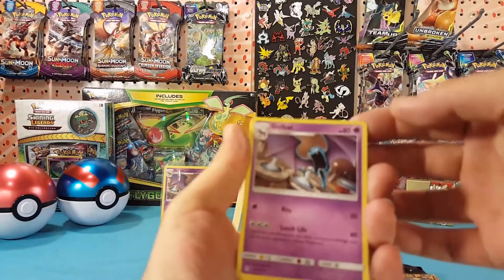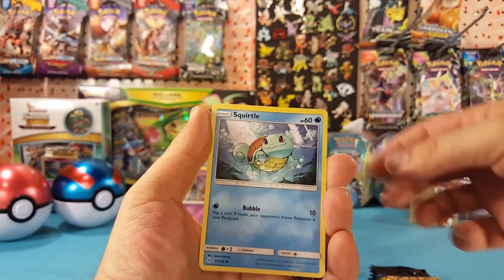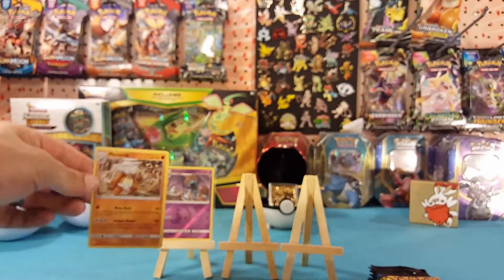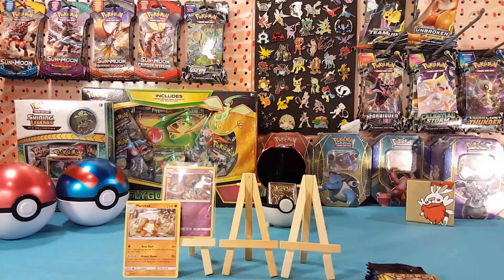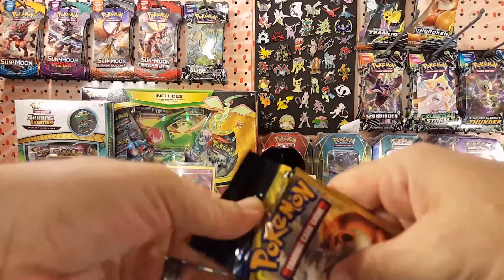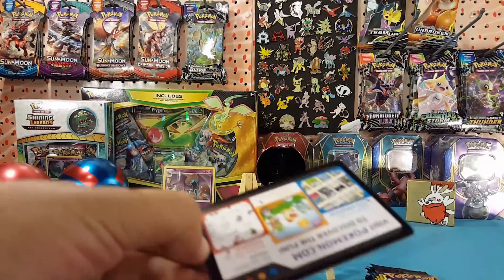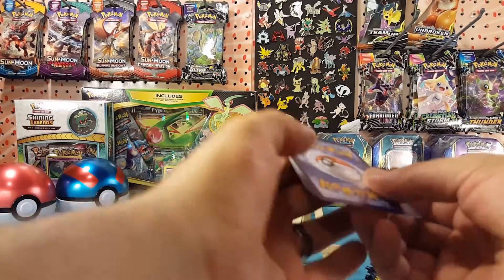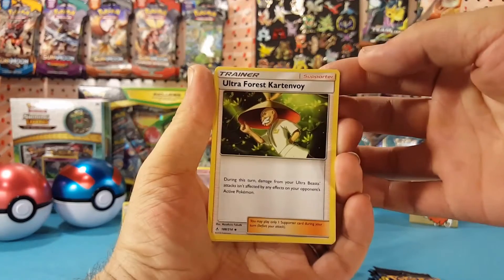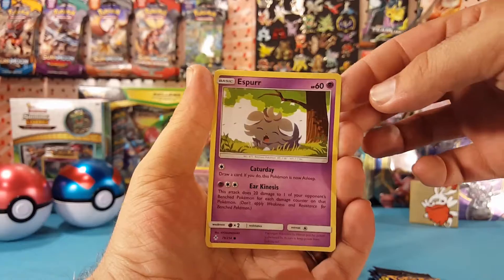Here we go with the regular Golbat, Squirtle, and a Marowak — which is a regular rare, but a rare. Next pack: Ultra Forest Kartenvoy, Togepi, and an Espeon.